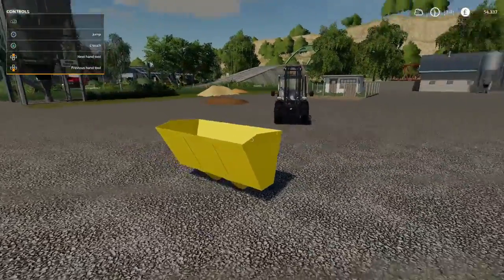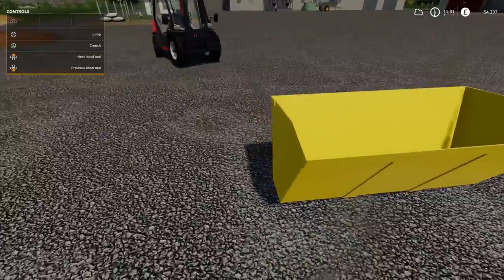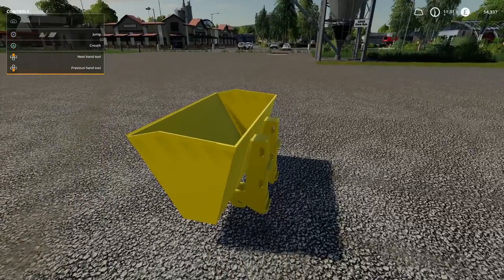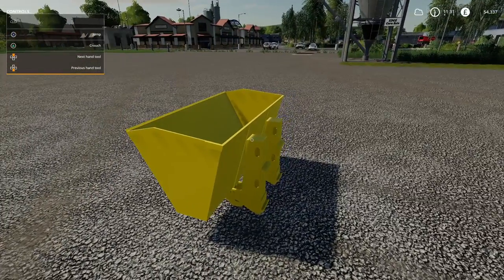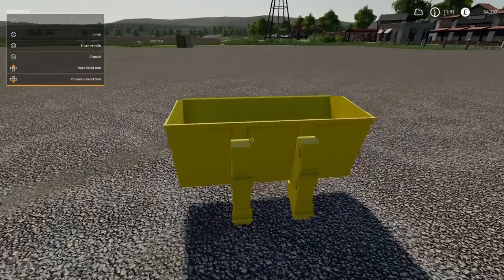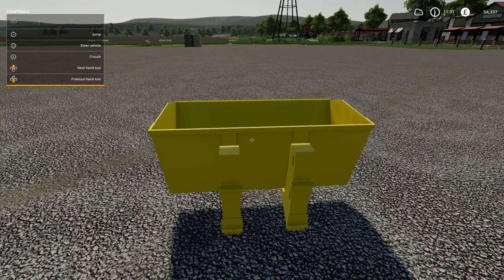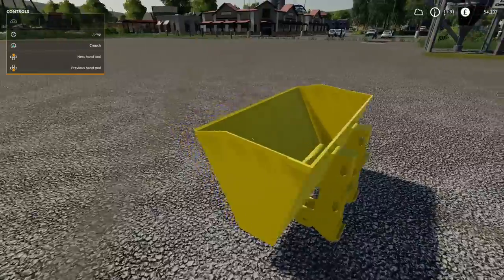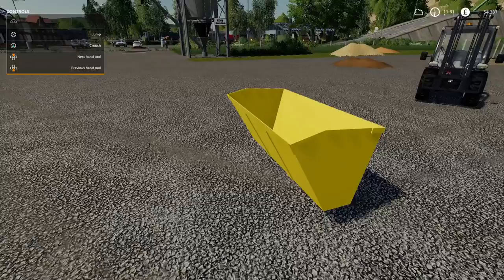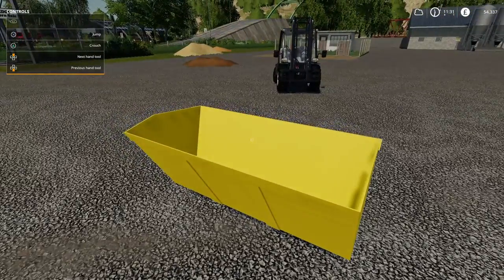The next mod is the Shovel MC - I didn't click at first what MC meant but of course the forklift is MC. The Shovel MC is 3,600 pounds to buy, goes straight on the front of the Manitou forklift. Initial leasing cost is 183 pounds, color changing is 500 pounds, minus 2 on slot count, and it will hold 2,500 liters.